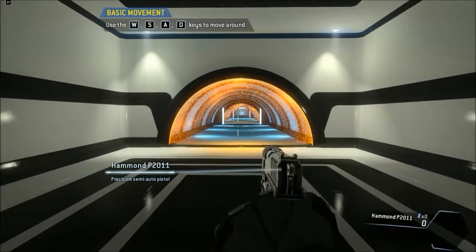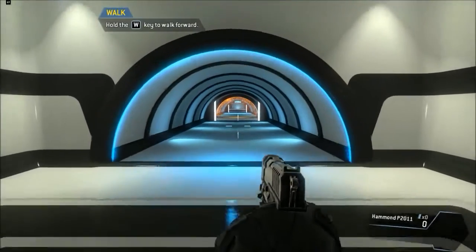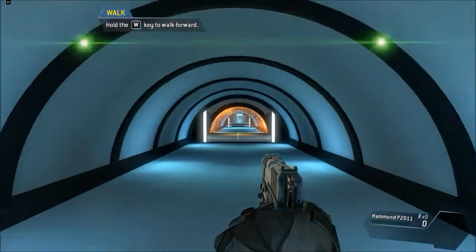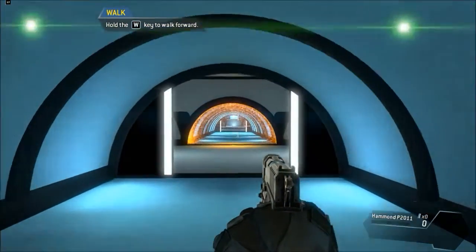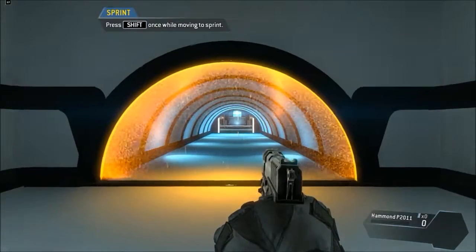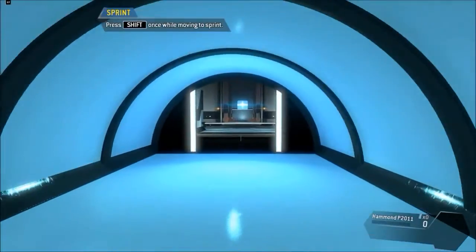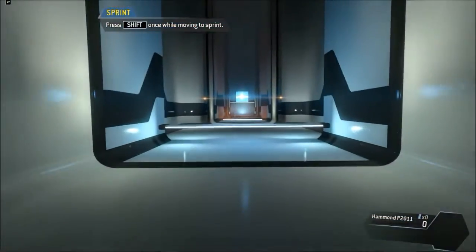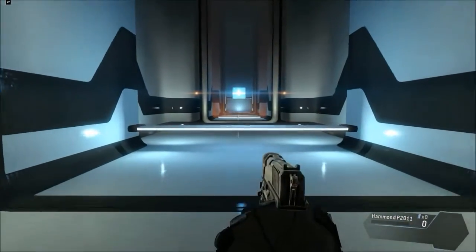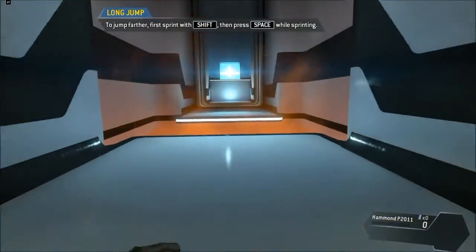You are free to move around the simulation. Please walk through the tunnel in front of you. Sprint through the tunnel. Jump over the obstacle. For greater distance, jump while sprinting.